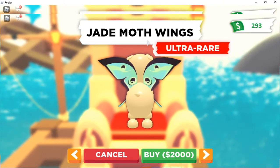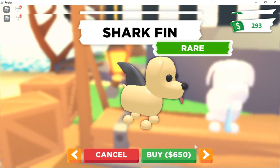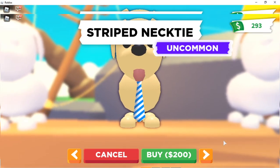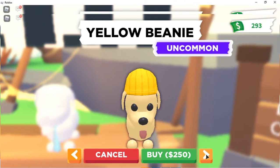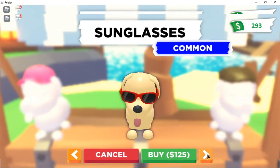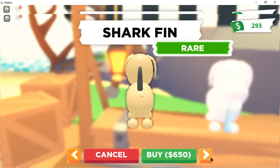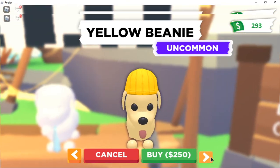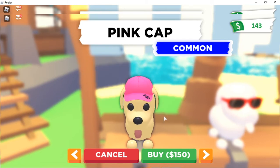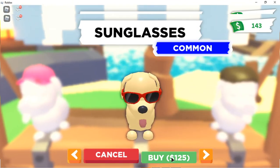Oh my gosh, jade moth wings — whoa! And a shark fin. There's a yellow beanie too. I don't have enough for some of these, but I'm going to buy the pink cap, and I already have the newsboy cap. Okay, I think we buy the pink cap and then the sunglasses.